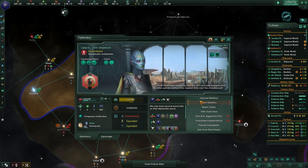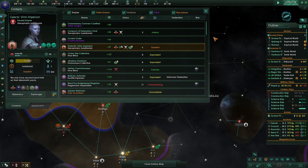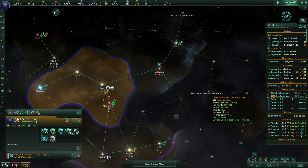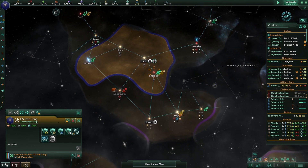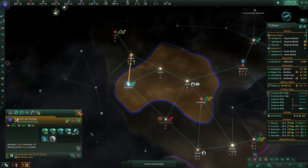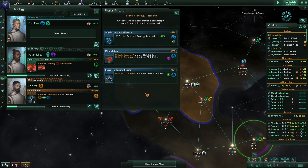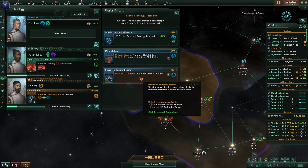Let's go to diplomacy and improve relations with these guys. Lots of stuff happening at the end of this episode. Improved reactor leads to advanced reactor, requires antimatter power and advanced reactor boosters.